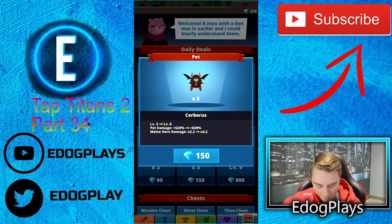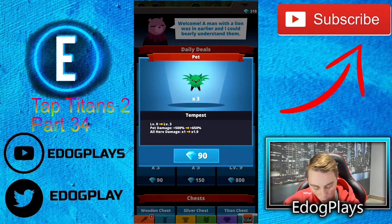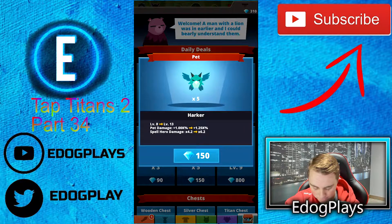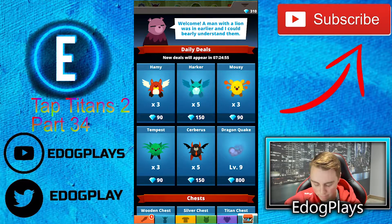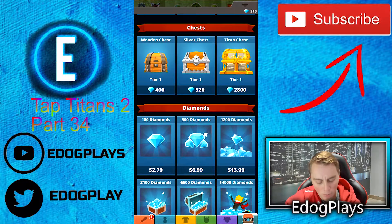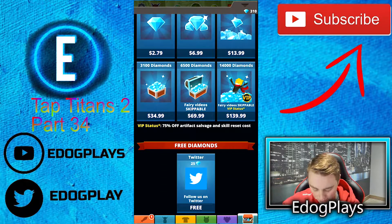Going from level 3 to 8, pet damage is going to go to 180% and melee hero damage. I don't really want that one. There's all hero damage, tap damage, spell hero damage, and range tier damage. There's also plus 7.01% critical chance — Dragon quick — that's not too bad, but it is 800 gems. That's a lot of gems, almost enough for a Tier 1 chest. I don't think I'm gonna do those ones — they just don't seem really worth it.